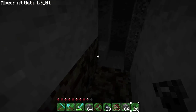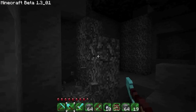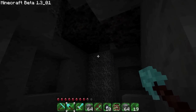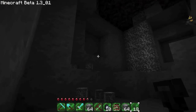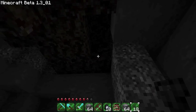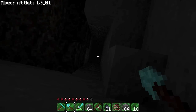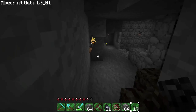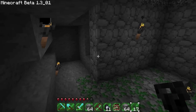Anything over here? Oh, something's over here. Something wants to make its presence known. Where are you, buddy? Hmm. All right, they're not an immediate threat. Whoa, we got ourselves a spider spawner. Oh, I thought I saw something.